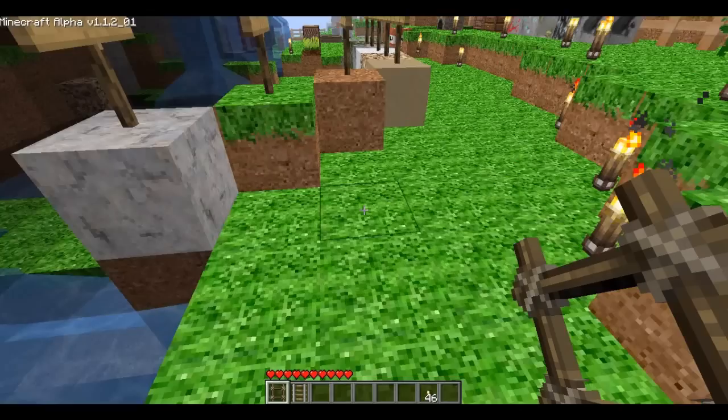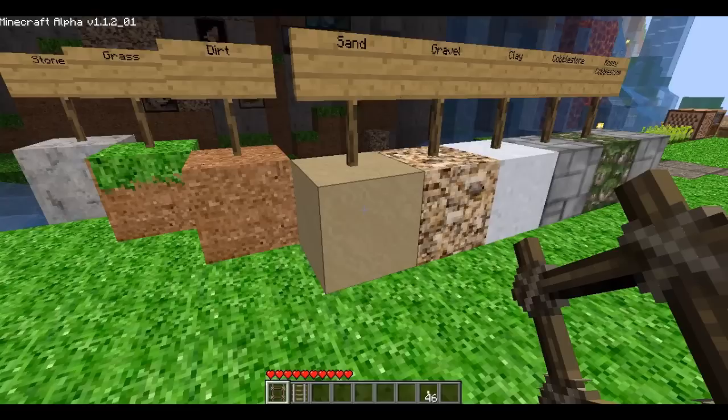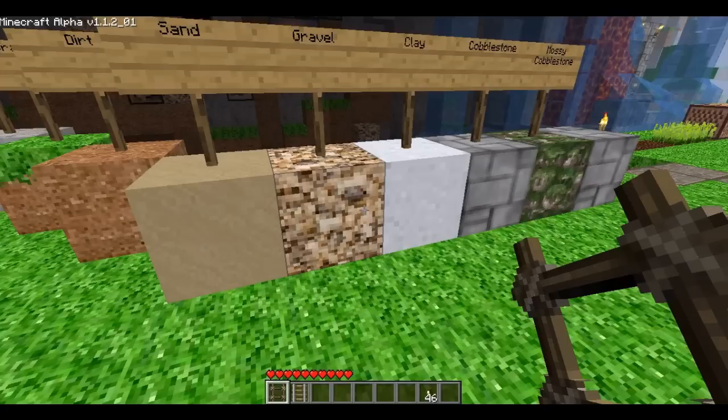Here's the basic stone — it kind of looks like marble almost. And then the grass; you can see the grass is a little different. And the dirt's a little different, and the sand's a little different, and the gravel's quite different I think — it kind of stands out with little rocks in there. So I like that.